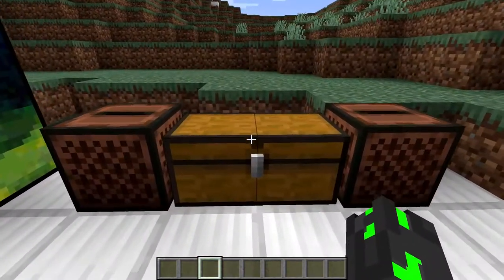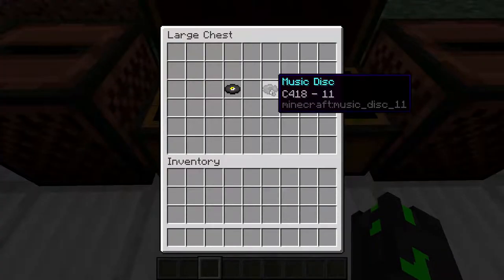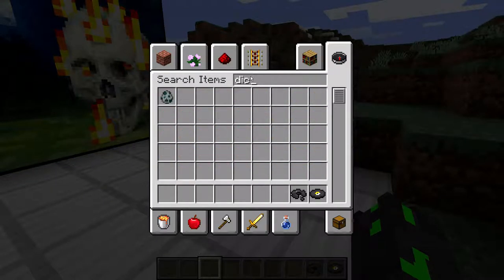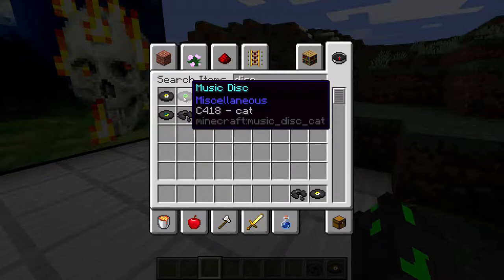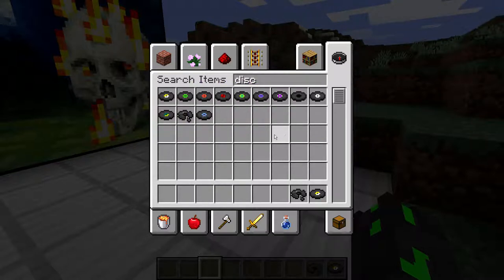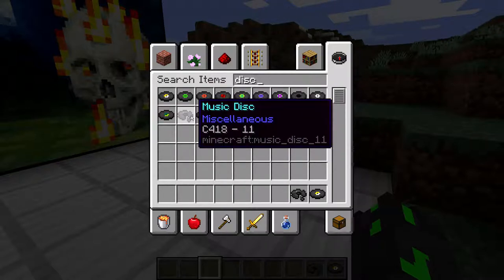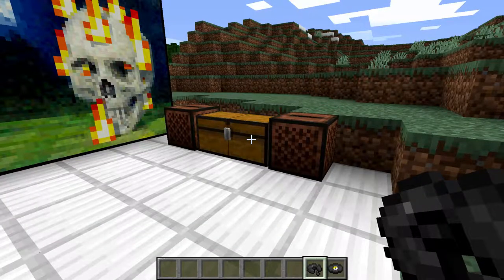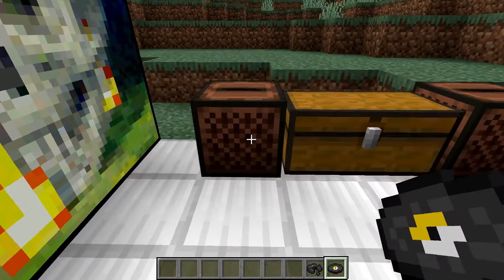We're going to be talking about two of the most famous discs in Minecraft: disc 11 and disc 13. If I go into the creative menu and search up disc, none of them are really like the rest — they all have interesting names like cat, blocks, chirp — but these two discs are the only two that are numbered for some odd reason, and they stand out from the rest by a lot. So let's start out with the less creepy one: disc 13.